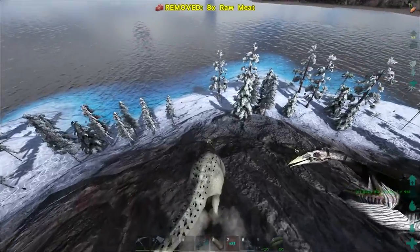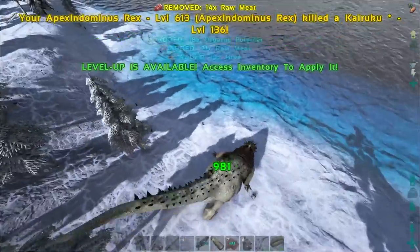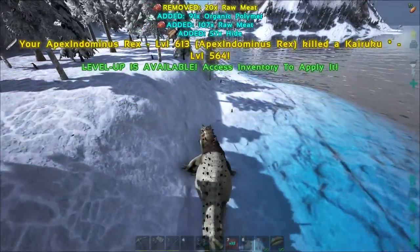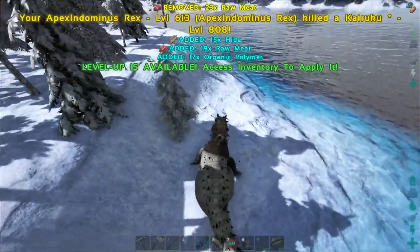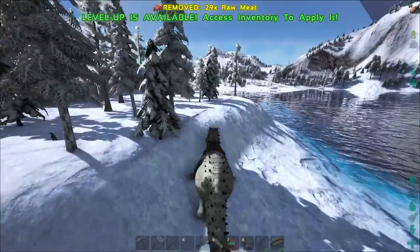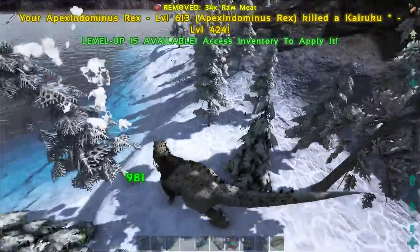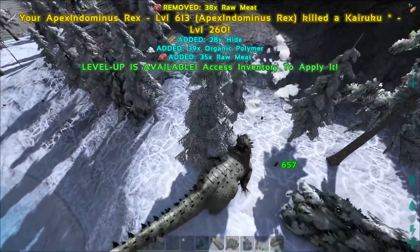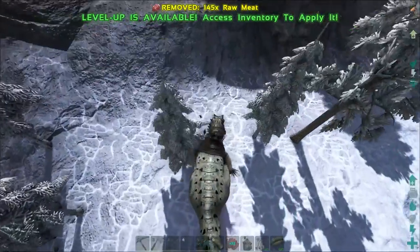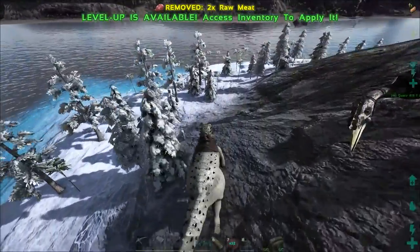Oh yeah, we actually changed the stats a little bit. So we don't get as much per level up anymore. Like, the initial tames are just as strong, but the level ups are not as strong. And we also turned on these damage numbers that you can see right now, so that's actually pretty cool. I feel like they are sometimes a little bit buggy though. Alright, so I'll be leveling up for a little bit, and then I'll meet you guys later when we can kill some stronger things.